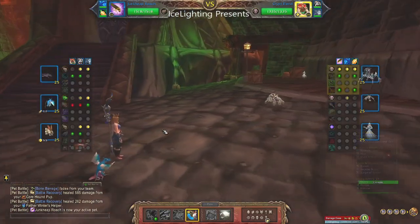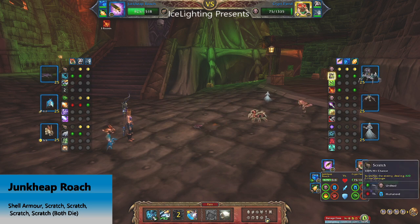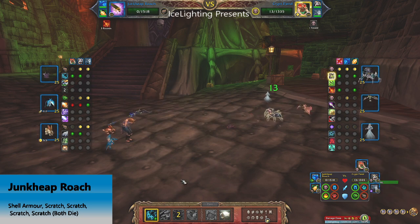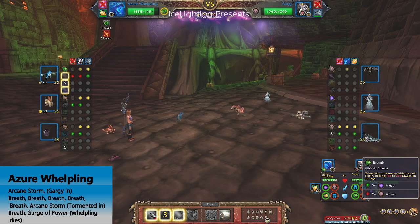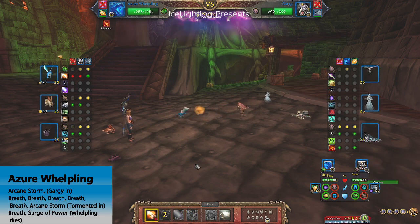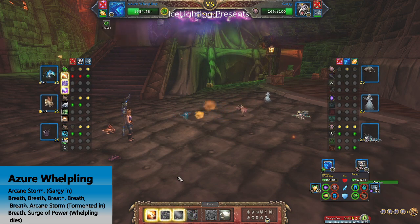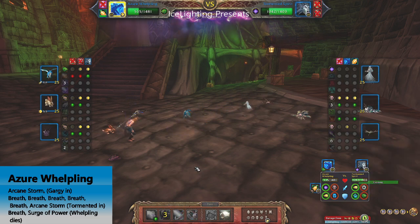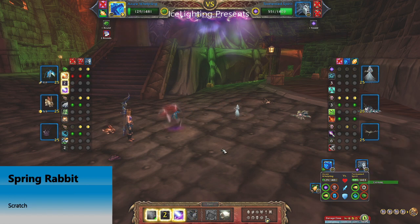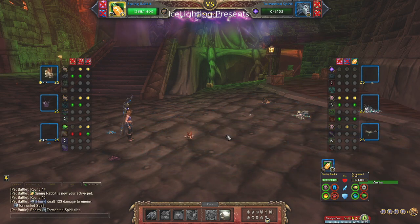Next we're on to the Crypt Fiend. I'm using Junk Heap Roach to start with — Shell Armor, then Scratching until both die at the same time. The next pet I'm bringing in is the Azure Whelpling, using Arcane Storm. The two pets that come up from the backline here could be different — the ones I got were Gargi and then the Tormented. If you don't get them, you should still be okay with these pets. I had a Spring Rabbit just to finish anything off because it has Scratch and usually the back pets are undead.